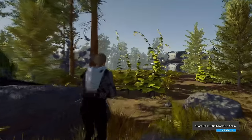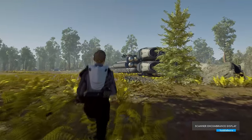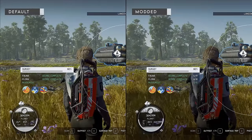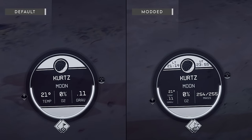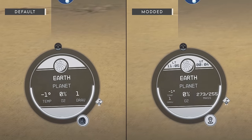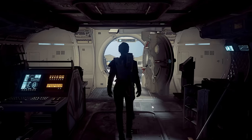Scanner Encumbrance Display. Since systems like ship and outpost building are a big part of the gameplay loop, it is heavily agreed upon that getting overburdened in this game is a common occurrence and the only way to check your weight is to open the inventory. With SCD, that information is available to you on a bottom-left scanner heads-up display element alongside local time and universal time, so all relevant information is available without having to pause the game.